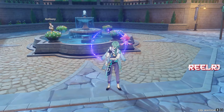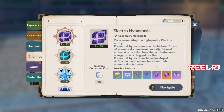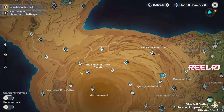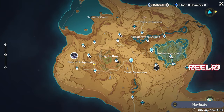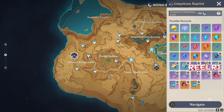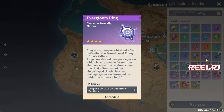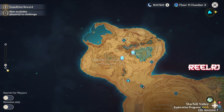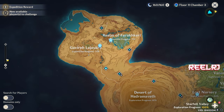Now let's talk about the boss material. You're gonna need the newest boss in the game, located in Sumeru. It's the same boss needed for Kaveh and Baizhu. This boss drops the Evergloom Ring, and you need a total of 46 Evergloom Rings to max Kairara to level 90.